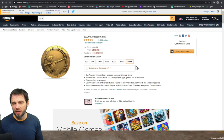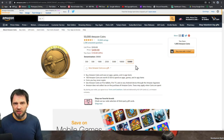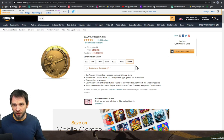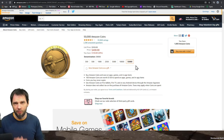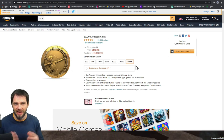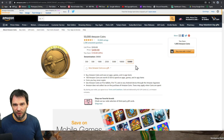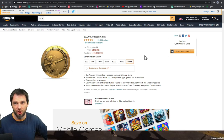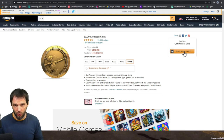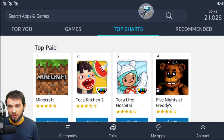The advice I always give is make sure you know your budget and be smart about it. If you know over the next month, six months, or year you're going to spend $400 worth of Amazon Coins, my recommendation is to buy the 50,000 coin pack — that way you're saving the most money and getting the most bang for your buck. After you decide, just click 'Buy Now' and use your credit card.